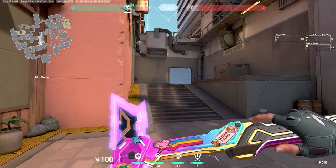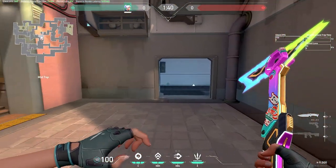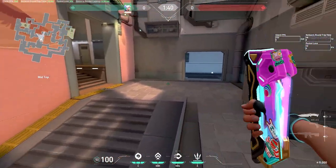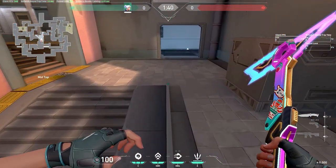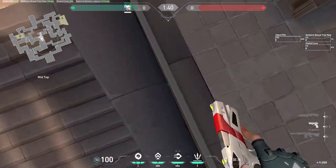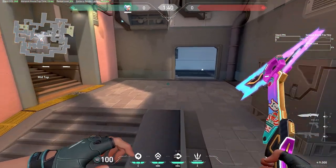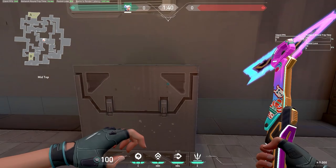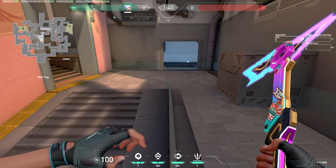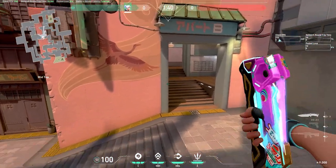There's also another very useful skill jump in mid, and this is very useful for countering any Sage walls. So if Sage places her wall across over here, what you could do is run across this part, and you want to turn as you hit this black part over here. You want to turn to the right of the box, jump, and then hold crouch as you're gliding, and let go of crouch as you hit the box. As you can see, I can get on top of this box really easily.